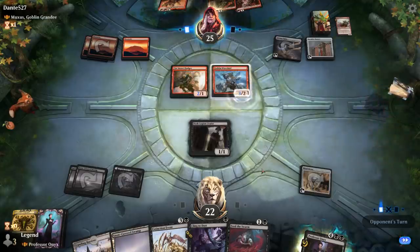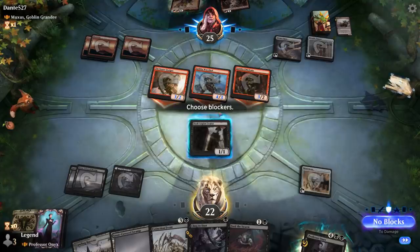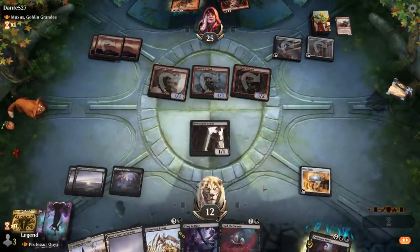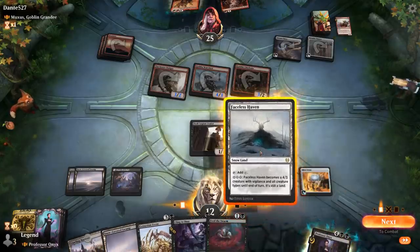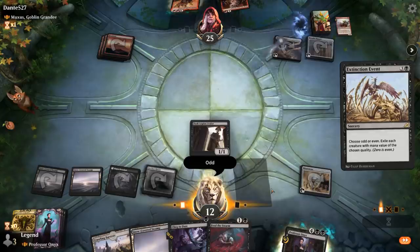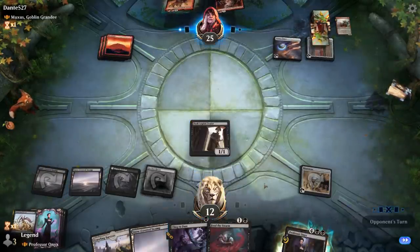It's Goblin Warchief into Chieftain — perfect setup for us. We don't chump to prevent the damage; instead we take ten damage down to twelve and keep our Zealot as a chump blocker. This Extinction Event on odd is going to be quite brutal, although they can still cast Muxus afterwards. We keep Cling to Dust up — we might need it for life gain.